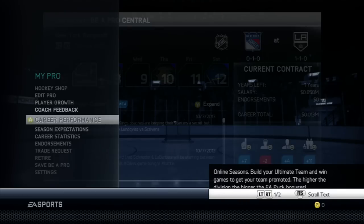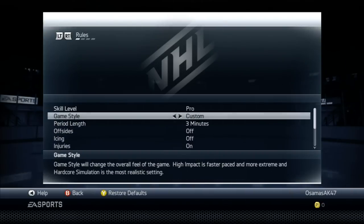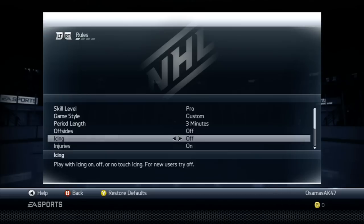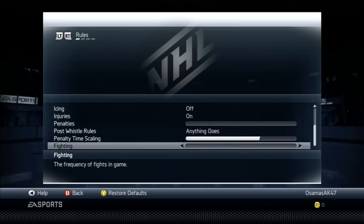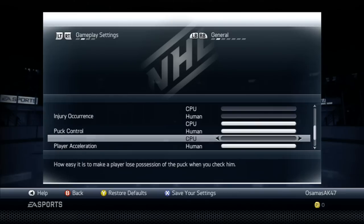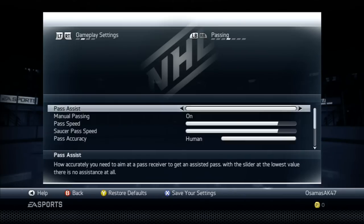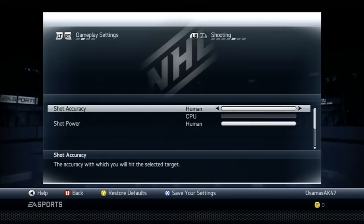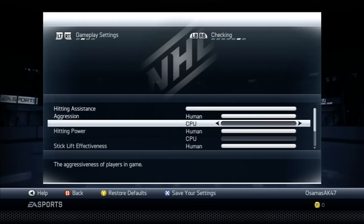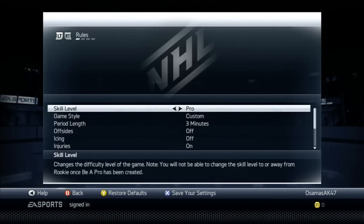Go to Settings. You're going to want to turn on three-minute periods. You want to have it on Pro — Rookie won't count. Offsides off, icing off, penalties off — you don't want to be in the box. Fighting off — you don't want to get beat up. Broken sticks off. For sliders: shot accuracy and shot power — human all the way up, CPU all the way down. Checking you can have fun with — put human all the way up. Goalies don't really matter. Those are whatever you prefer.